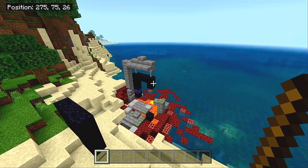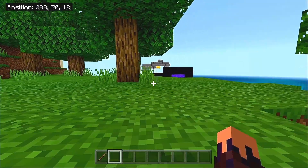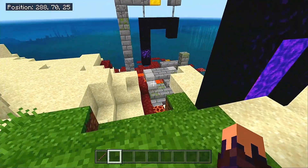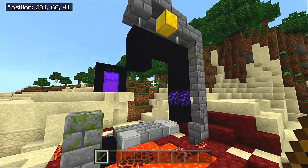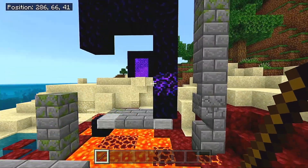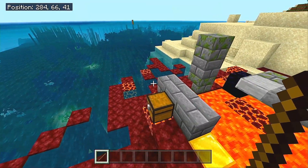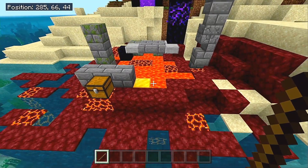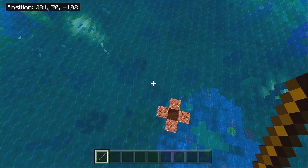Coming back out of the warm ocean, still near spawn, we have ourselves a ruined portal. You will literally just see this right in front of you as you spawn. You've got a little bit of obsidian, and there's some treasure as well — maybe some tools and enchanted gold items.